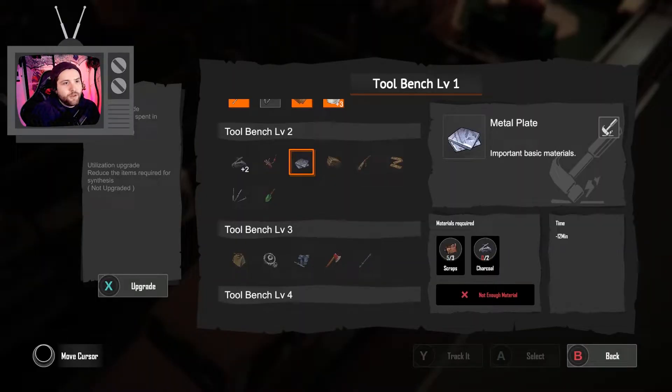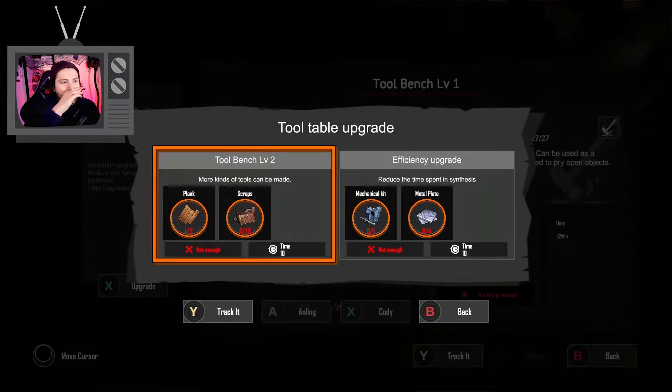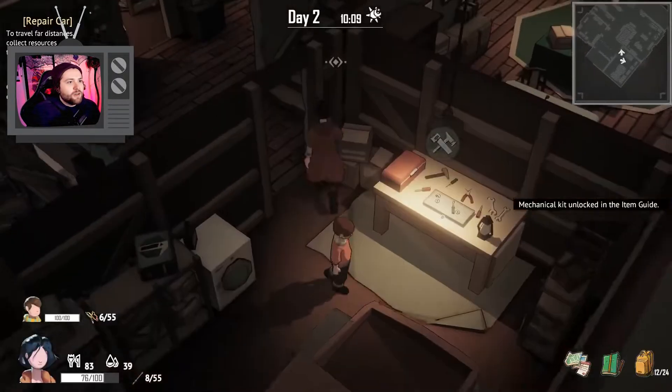To make these metal plates, we need to upgrade our tool bench, which requires more scraps and more planks — we should be able to go get those. Let's go ahead and head out and explore again. I don't remember what we explored last time.